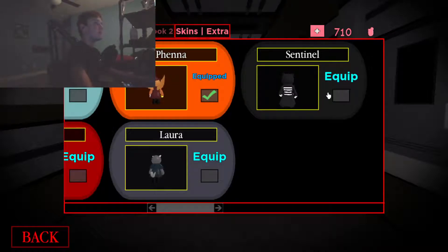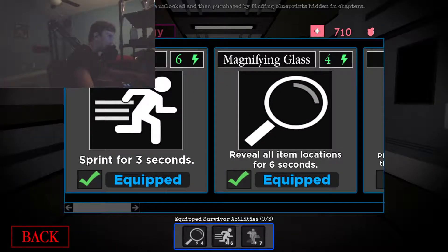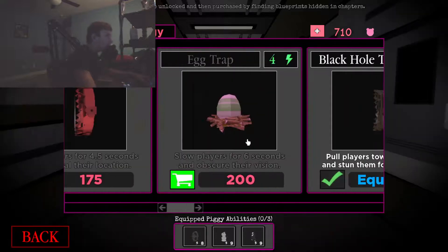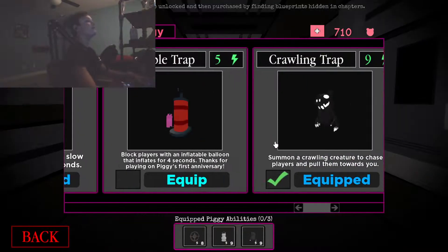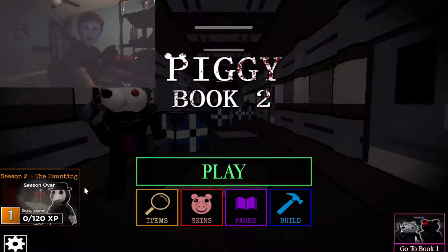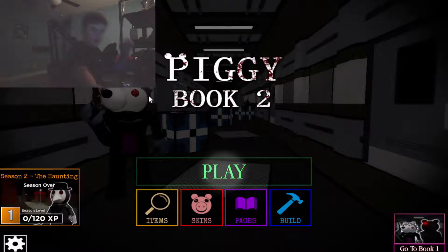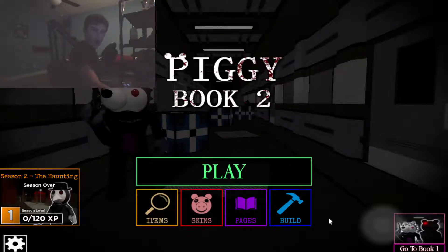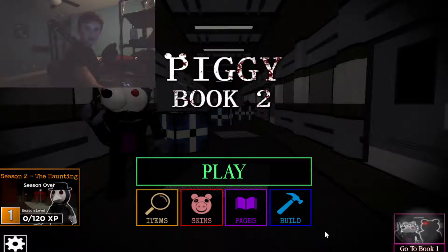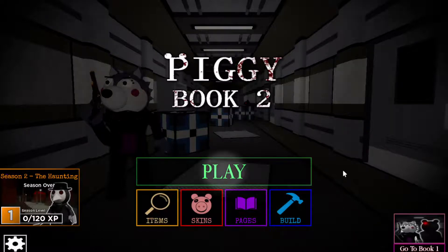All right, back to me. So this Vina skin right here is pretty awesome — I like Sentinel better though because I got my bro, and I also have the crawling trap skin. It's super laggy, I'm really confused. I will fix it after this video, but for now I'm just gonna turn off my thing — it's too laggy, sorry. All right, let's do this.